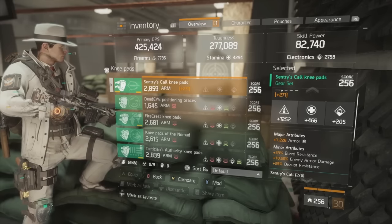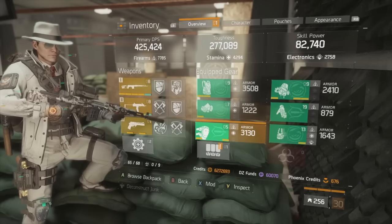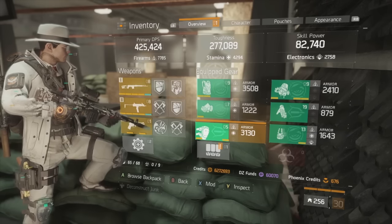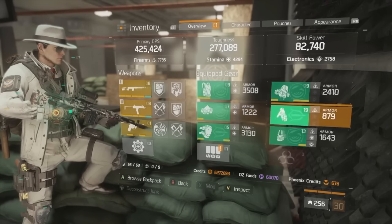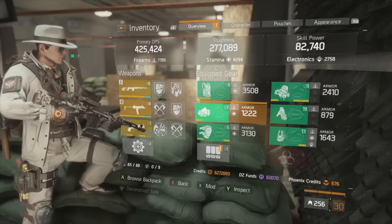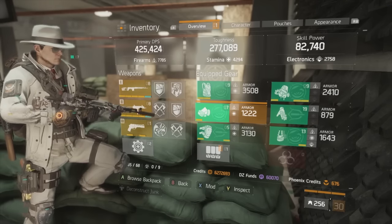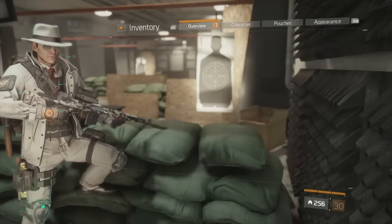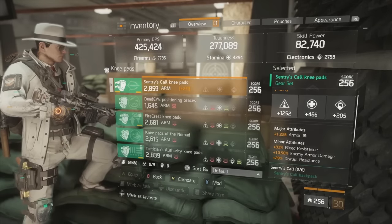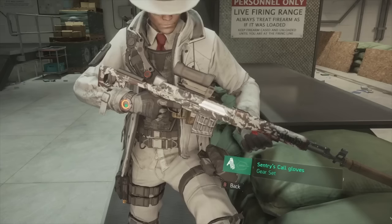The ratio of firearms to stamina in this build will set a lot of people on edge — you are running a four-piece firearms, one-piece stamina composition. This is a very specific play style and we'll get more into that in the gameplay. It's not for everyone, but it's a really fun sniper build. On the knee pads I have a great firearms roll, a nice armor roll, and enemy armor damage — all in all a great set of pads for the build.